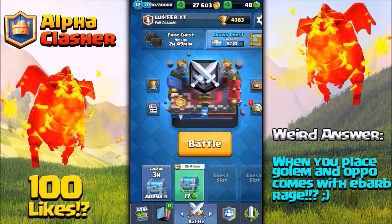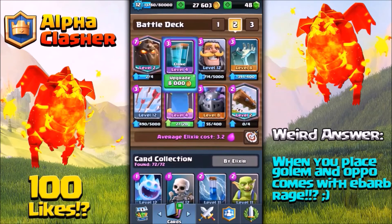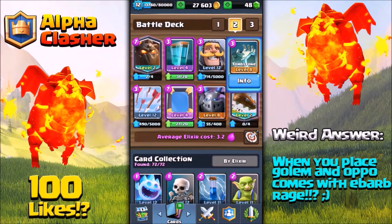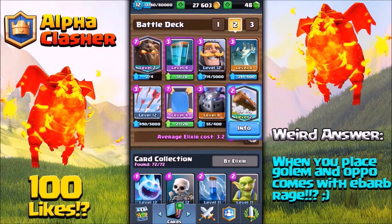Lava Hound and the Clone spell are one of the best combos in troll decks. In this deck I have: Lava Hound, Clone, Knight for defending, Tombstone as a defensive building, Arrows, Zap, Mirror for mirroring my Lava Hound, Mega Minion for defending, and Log for Goblin Barrels.